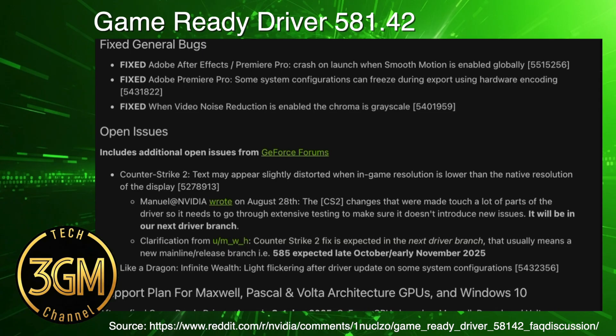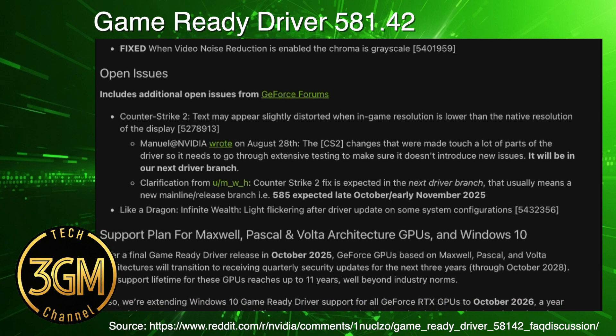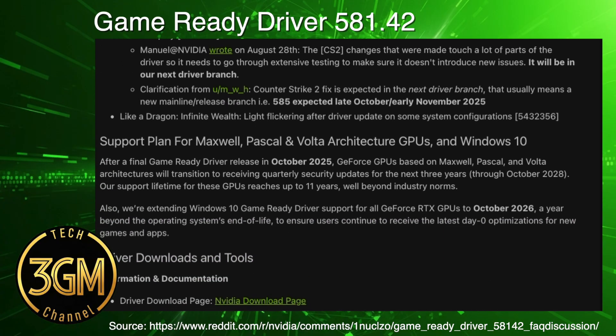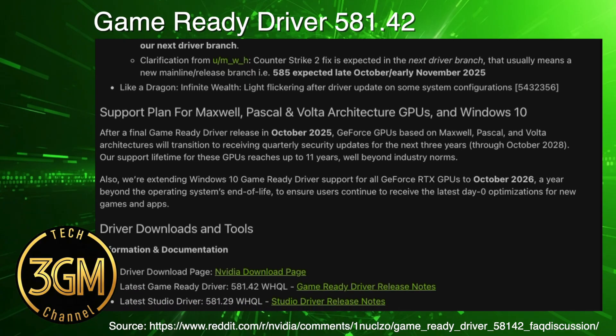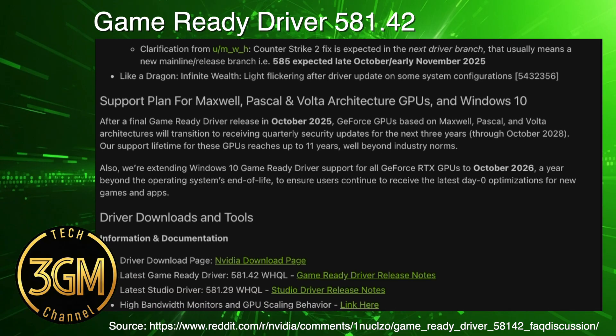The issues continue for many users, though. Even with the official Battlefield 2042 fix, some users still report immediate crashes in the main menu. NVIDIA admits two issues remain officially open: text appearing slightly distorted in Counter-Strike 2 at lower resolutions — a fix they expect in the next driver branch, likely 585, later this year.